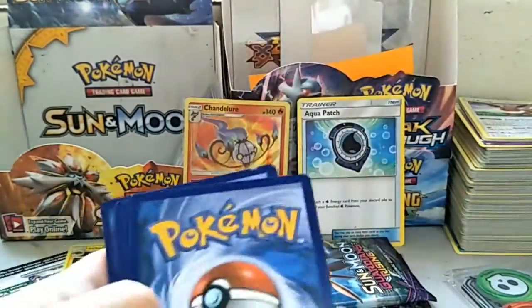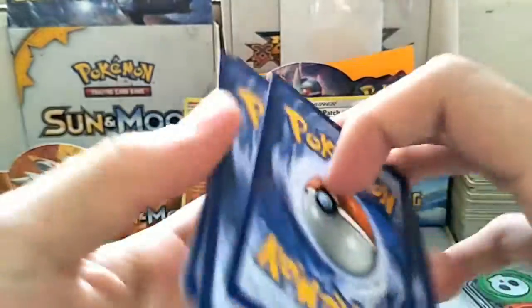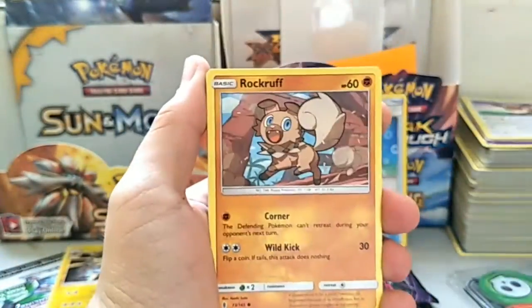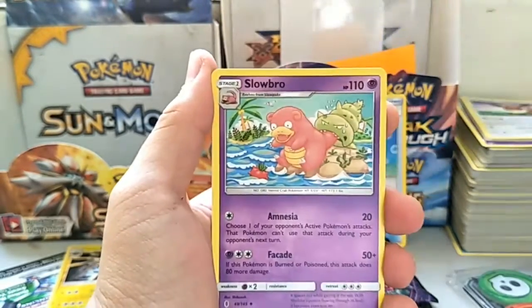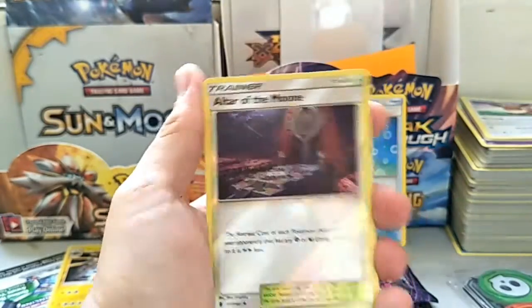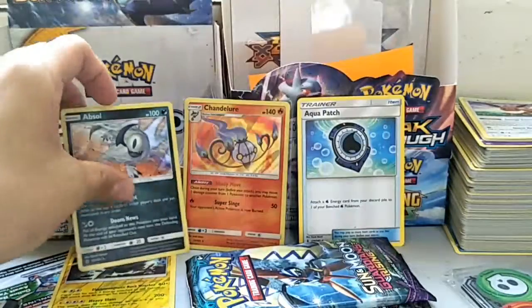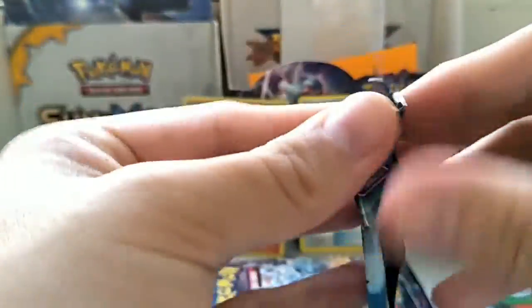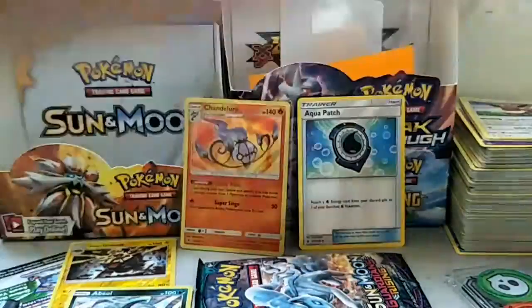Not looking too good — no GXs. Here's the Guardians Rising code for you guys. We got Trubbish, Machop, Rockruff, Boldore, Vulpix, Fire Energy, Watchog, Slowbro, Machoke, and an Absol holo. We need to stop getting holos and start getting GXs!